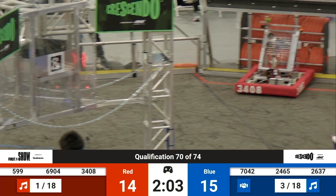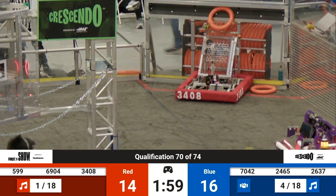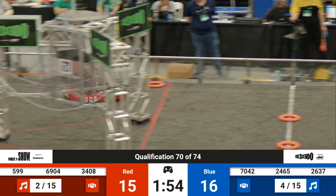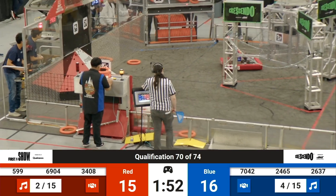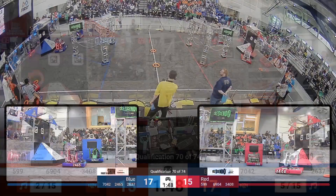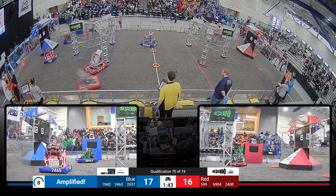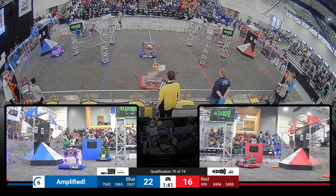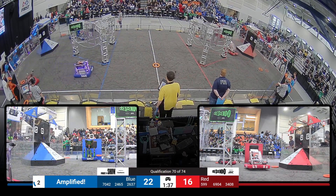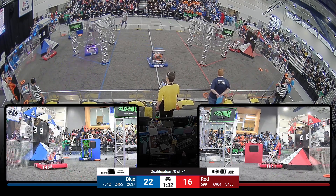70-42 lines up at the amp and scores, while 599 tries to do the same on the red amp, and they score. 599 is lining up for another amp shot, while 70-42 is trying to do the same on their side. It's still close at 1:39 to go — two for the blue and 16 for the red. Both teams have cooperation active.